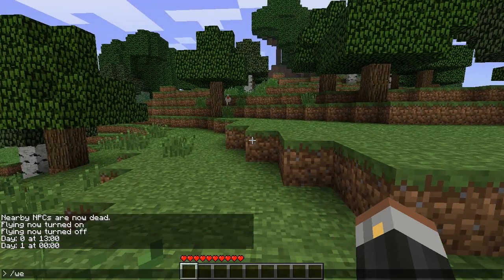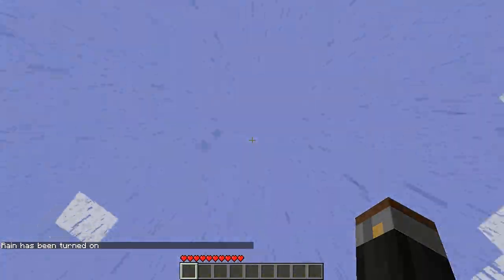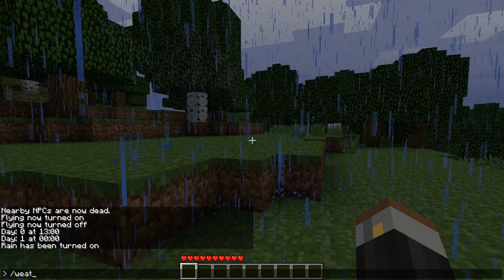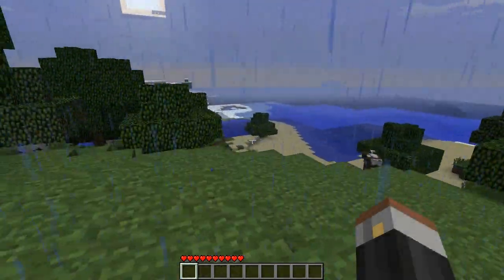Obviously, if you want to affect the weather, just type slash weather rain. Apparently I really can't spell or type. There you go, there's the rain — you're getting those rain effects too, that's quite annoying. Just type in weather sun and it makes the sun come back out again. Nice and easy.